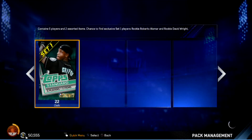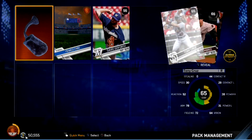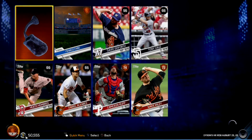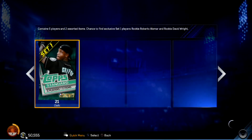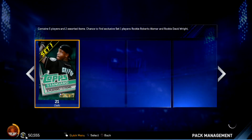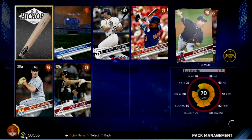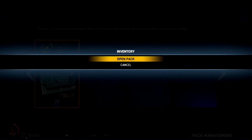22 packs to go, we're almost at 80 packs opened. Nothing good — Wade Miley. At this rate bronzes aren't seeing our rotation. The 80th pack of the night — or day, whenever you're watching this. Curtis Granderson again, Brandon Drury, Tyler Flowers — all bronze players.